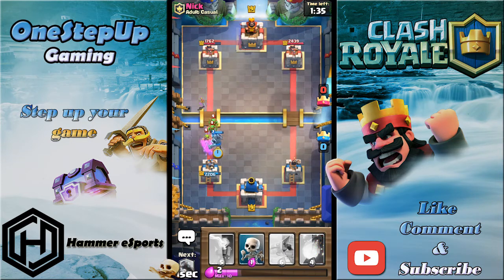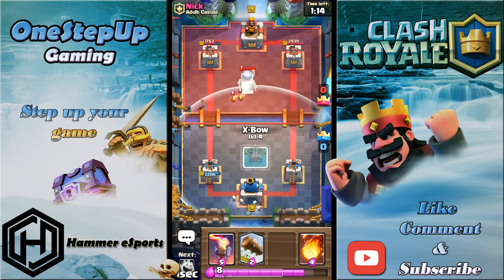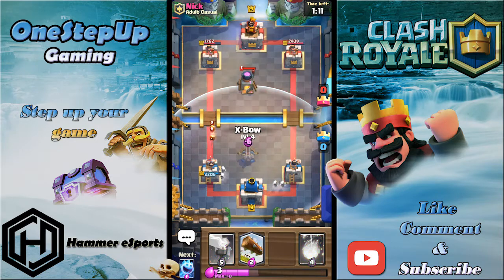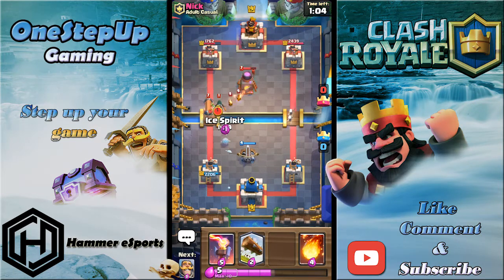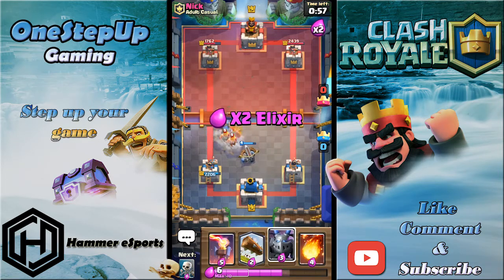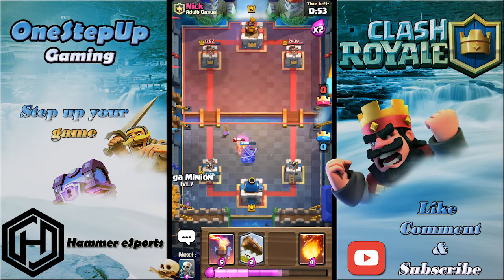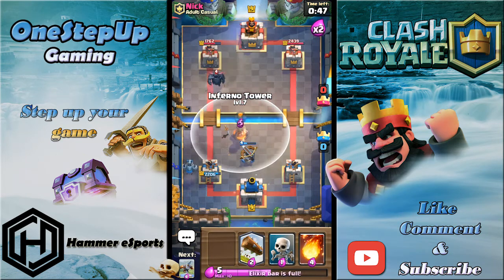I can go Mega Minion here to tank — I don't want to take too much damage from those Goblin Gangs because it looks like nothing but it actually does a lot. I'm gonna wait until 10 elixir, play Skeletons behind, split it, and go another defensive Xbow to take his Furnace down. Set up for another Xbow by cycling cards. That should take it down along with the Xbow.